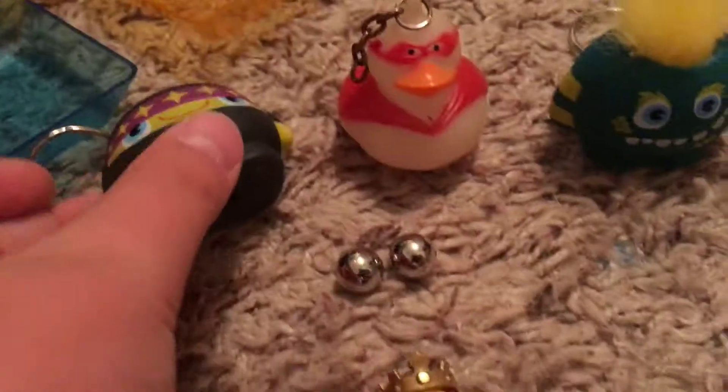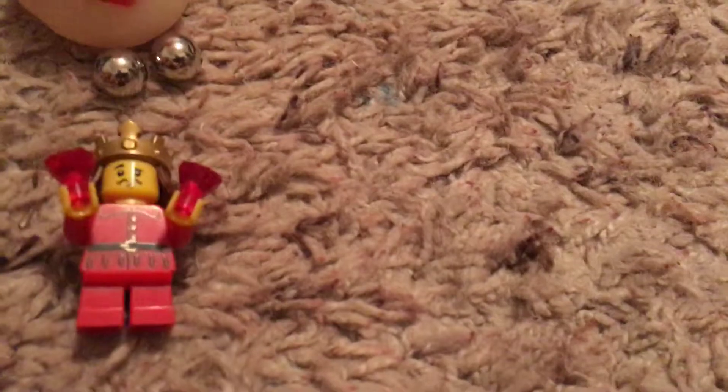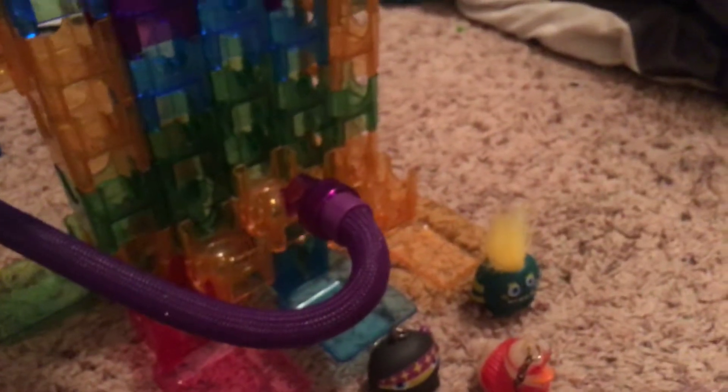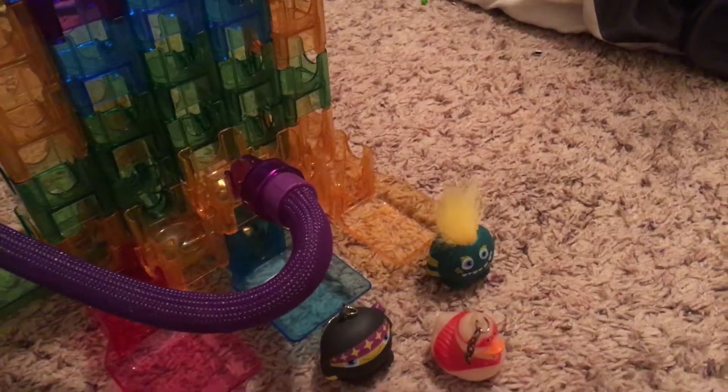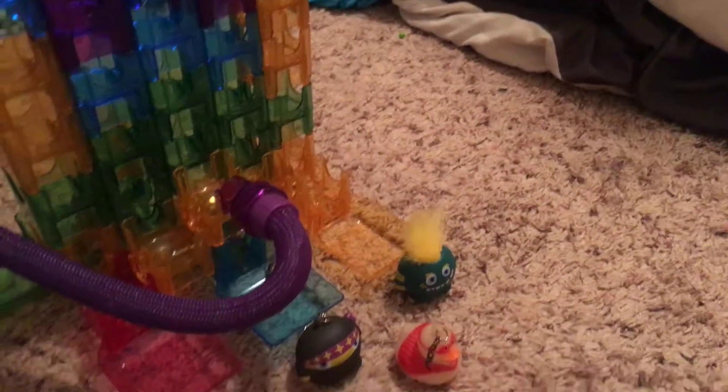He's betting on blue and Rocky's betting on yellow. Let's see who wins, or if nobody wins. Both marbles at the same time — one wins out of the field. We'll do one more round. So far the ninja has it. And the ninja wins, two to zero points.